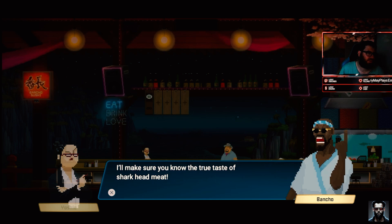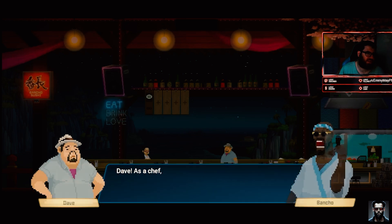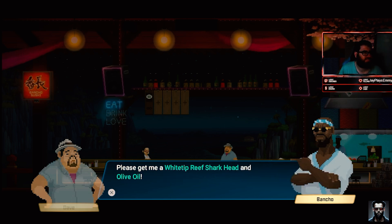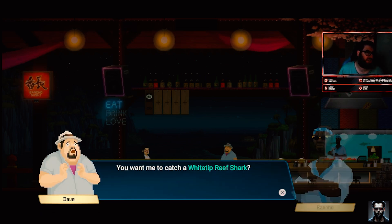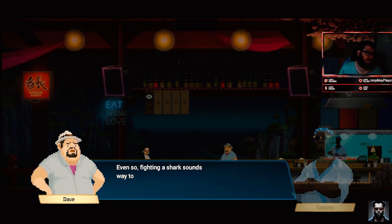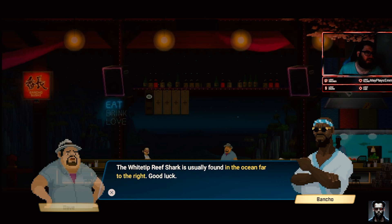'Fine, I'll show you — I'll make sure you know the true taste of shark head meat.' Bancho, isn't this development a bit sudden? 'As a chef, this is a fight I can't back out of — my pride hangs in the balance. Please get me a white hip reef shark head and some olive oil.' You want me to catch a white hip reef shark? 'Yes — with your skills it should be easy.' But fighting a shark sounds very dangerous. 'Do you mean to say you'll just stand by and watch my pride get trampled?' The white hip reef shark is usually found in the ocean far to the right — good luck.